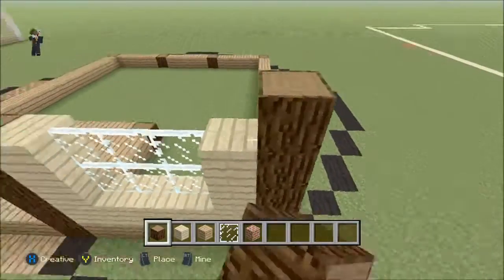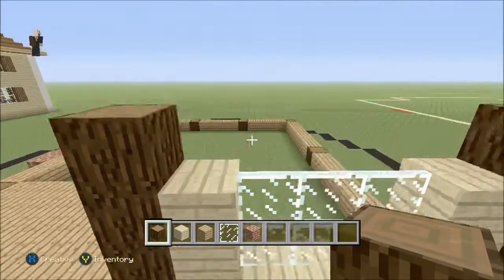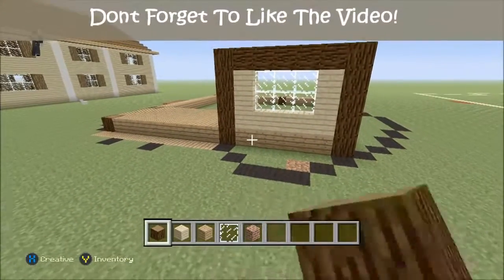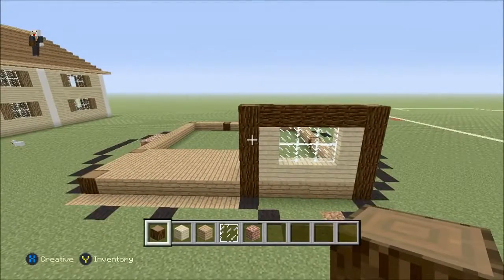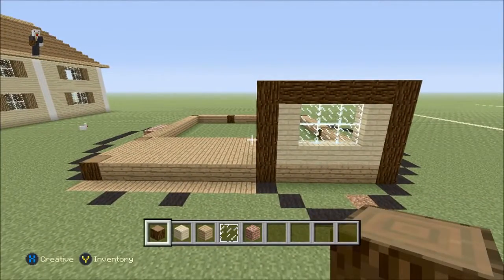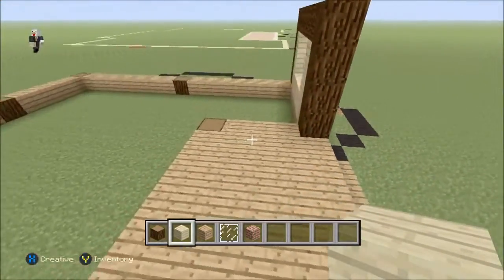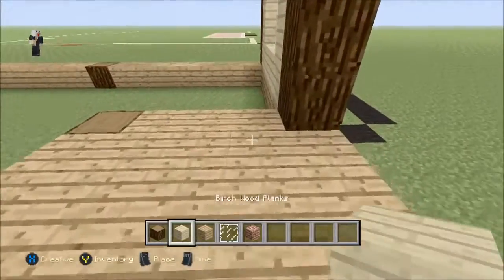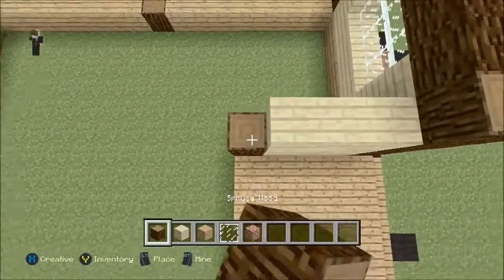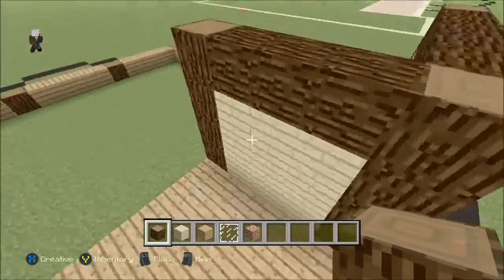We're going to add another spruce wood higher than the level of the house and add this little side wood feature just to give it some detail. We're going to be doing that throughout the whole house — so if you're doing this in survival, make sure you get used to using dirt to build up and things like that. Then we turn to the left again, and this is just going to be a full plain wall — we'll add it to the height of the house and connect it.